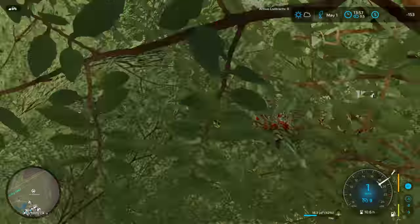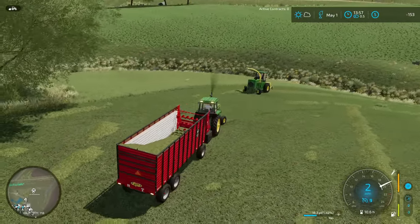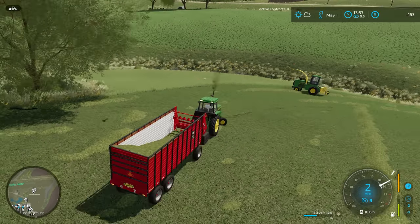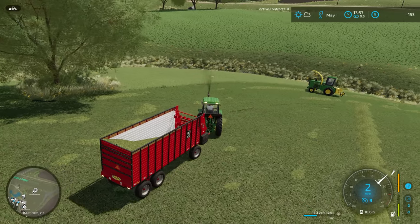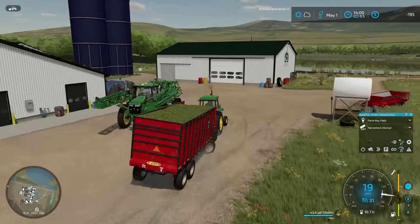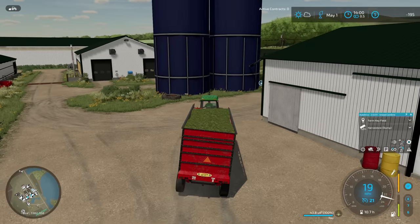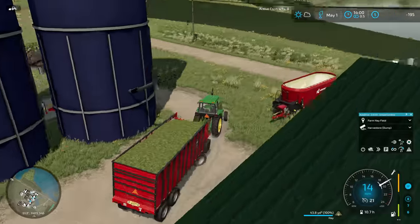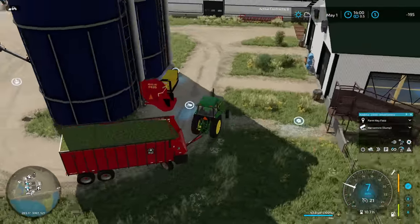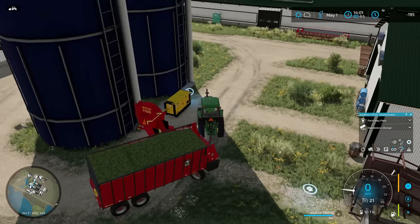I'm tempted to just undo the automated drivers because I think I could do it a little bit more efficiently when I'm here, and then just use the automation to send them on their way back to the harvest store. We've had an unfortunate incident with one of the two forage boxes here — it looks like we're running a bit of a broken axle rod or something. So we're going to go ahead and just see if we can get this thing unloaded here real quick, and then we'll take it up to the shop and see what we can do to get that repaired.